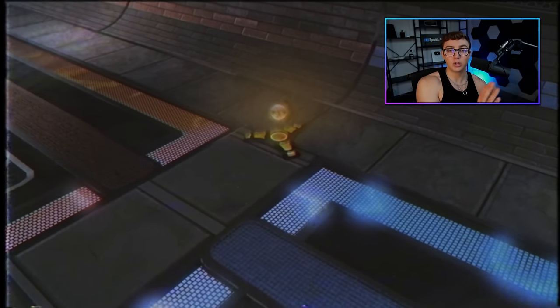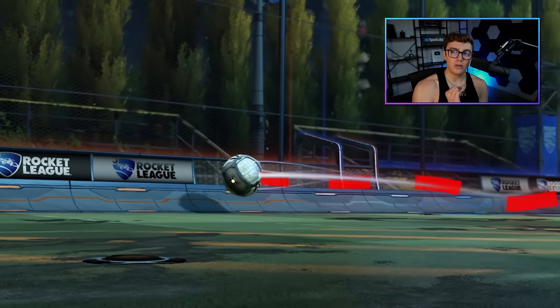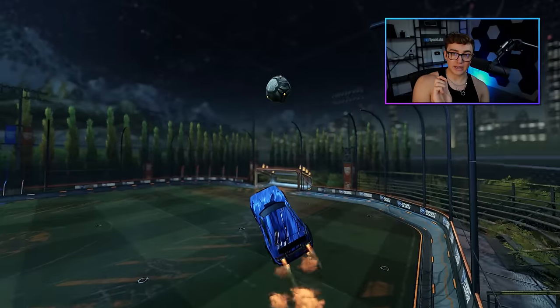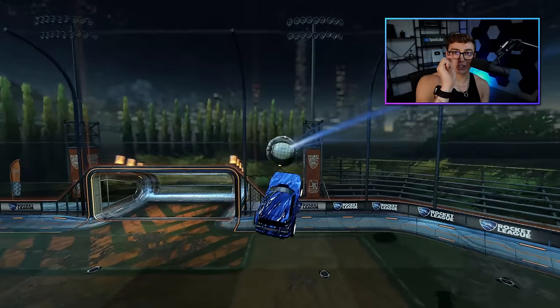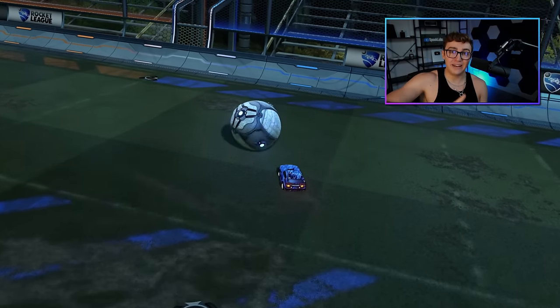I'll show you tricks to do it closer or farther at the end. If the ball is bouncing as it ascends the wall, the ball will bounce off the wall and require you to jump early and get a very precise first touch to set up your air dribble. Make sure to kill the bounce — you want a rolling setup, not a bouncing setup.